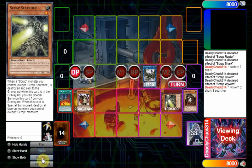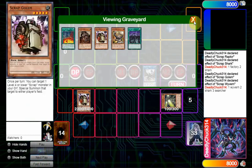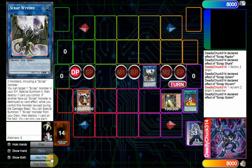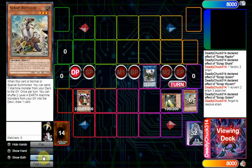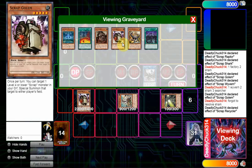Scrap Searcher will summon itself, then you'll summon Golem with Wyvern. Shark sends Scrap Recycler, then you revive it with Scrap Golem. Golem isn't actually a brick in pure Scrap since you do want multiples of him — and right here we've already burned through a second copy of him, surprisingly enough.